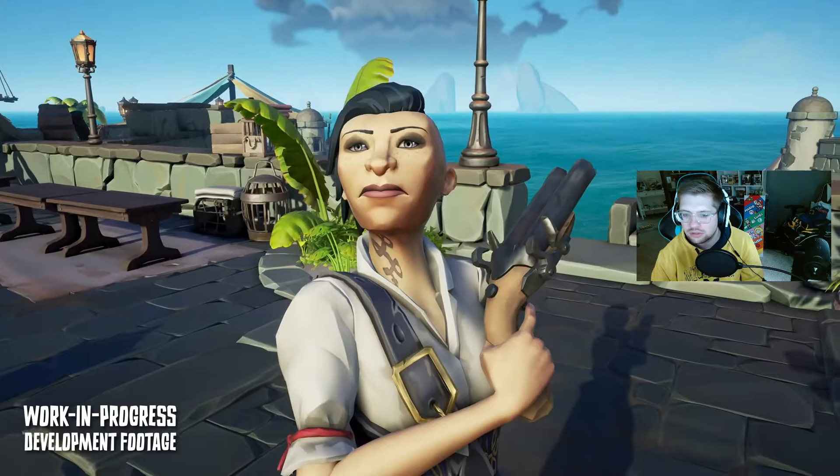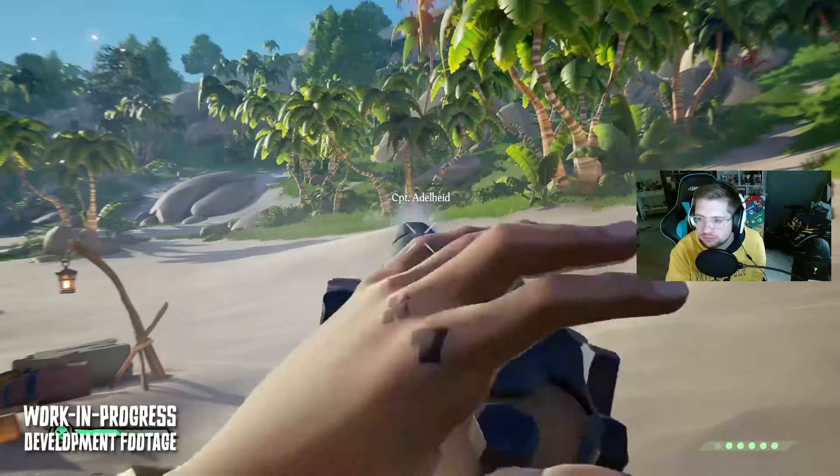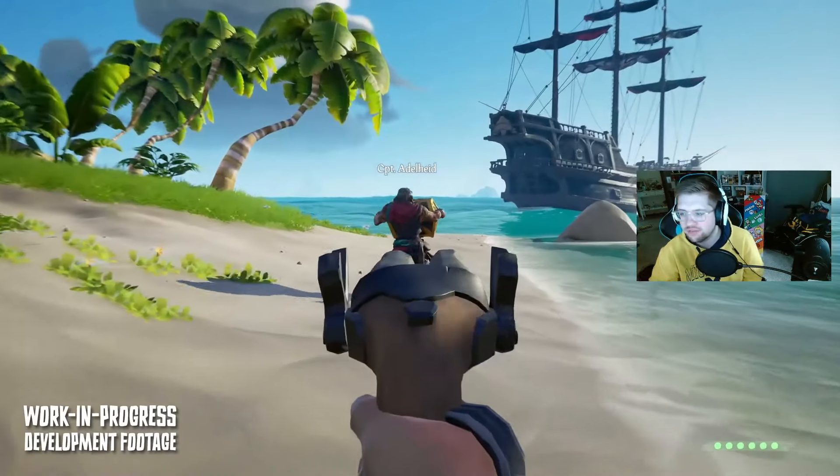In Season 12 they're adding the double barrel pistol and throwing knives. The double barrel pistol is a new type of pistol where you can fire two shots individually before you need to reload, or you can charge them together and release them at once for a more powerful shot. They wanted to create a new weapon archetype that's shorter range but faster fire rate, perhaps not as powerful as the flintlock pistol.